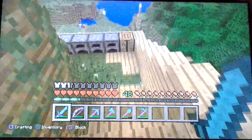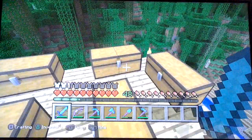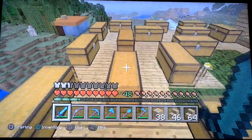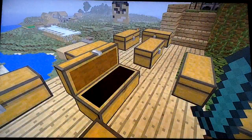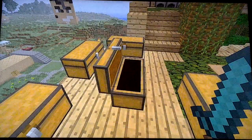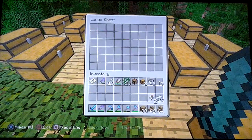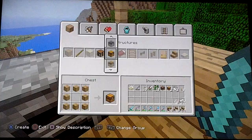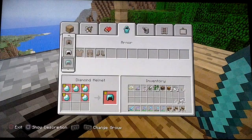Now we will go to our building. Let me see if I have my stuff here. I don't think I have them, so let me grab those stairs and that wood. And if you're wondering where I got this water bottle, I got it from the witch. A witch spawned in the village, I killed it, and it dropped those glass bottles.